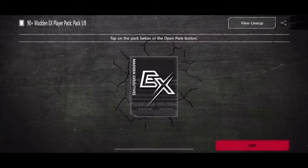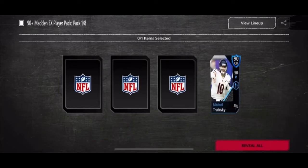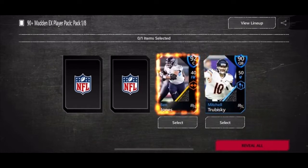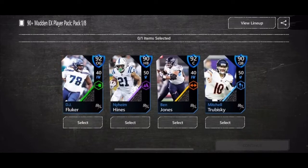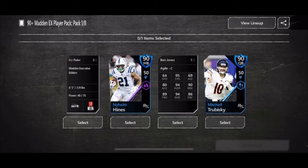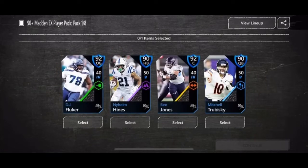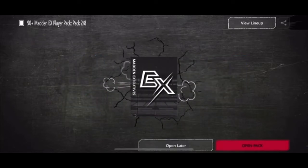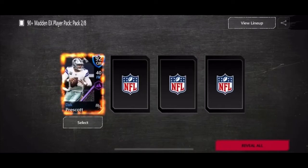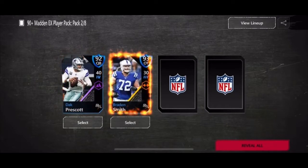Anyways, let's get on with these. You can see four cards: 90 Trubisky. Now what we want — 92, that's not bad. Should we go with Fluker, should we go with Ben Jones? Good thing is these guys are auctionable. Center or guard? I'm gonna go with the center — I think he might be more expensive in the long run. Next pack: 92 that press got 93, oh tackle, 94.